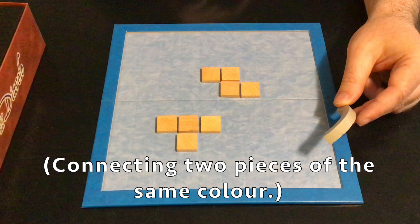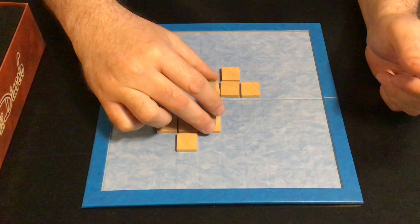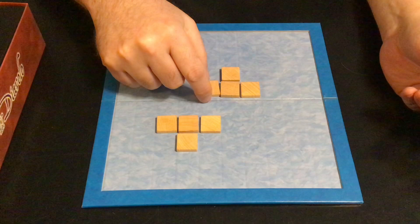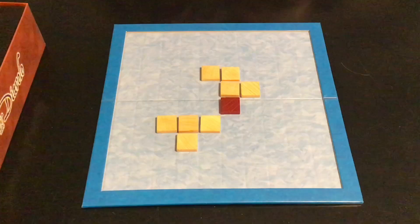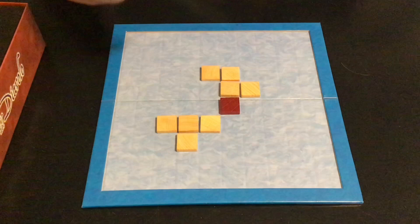Bridges go across water, connecting two pieces exactly two spaces away. You can place them diagonally, at which point the water space in between has to be empty. You could place it straight across, in which case that water space would have to be empty. Or you could do it at an angle, at which point both of the two spaces must be water. The other player's blocks can be next to the islands — that's completely fine. But if a block is here, light can no longer place a bridge there because the water spaces have to be empty.